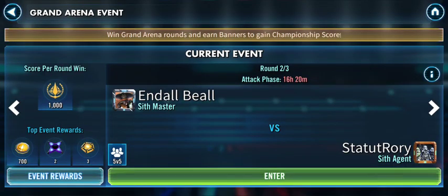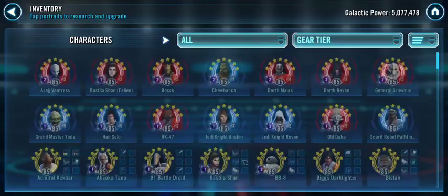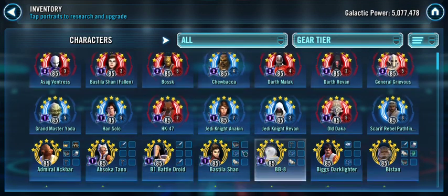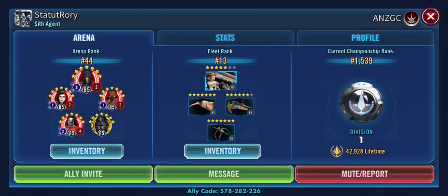My opponent this time is Statut Rory from the ANZGC Guild, which is an Australia-New Zealand guild, although they have a couple of guilds in their alliance with players in the U.S. Really good player — pretty formidable. He's at 5.1 million GP, about 400k more than me. I'm about 4.7 right now. He's got really good characters: Han Solo, Grandmaster Yoda, General Grievous, Old Daka at Relic level 5, even Bossk, and Anakin at Relic level 7. Formidable team with really good speed.